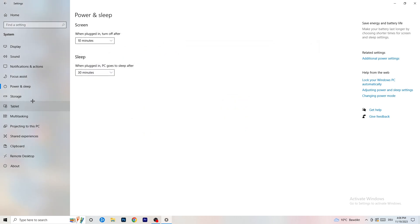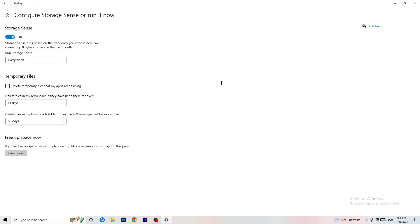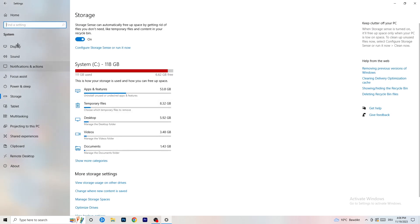Go to Storage, then click 'Configure Storage Sense or run it now.' Turn on Storage Sense and set it to run every week. Enable 'Delete temporary files that my apps aren't using.' For the Downloads folder, set it to delete files not opened for more than 60 days. Then click Clean Now and let it run — it will help your system.